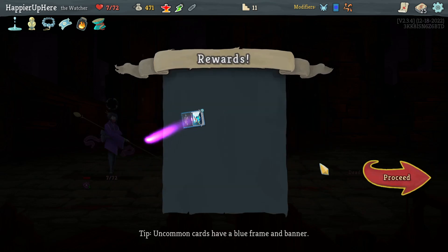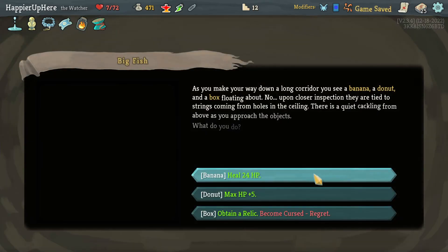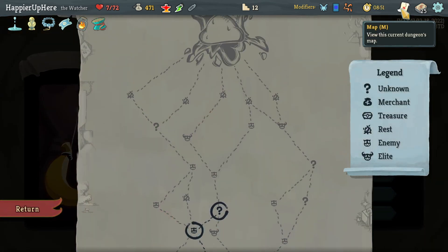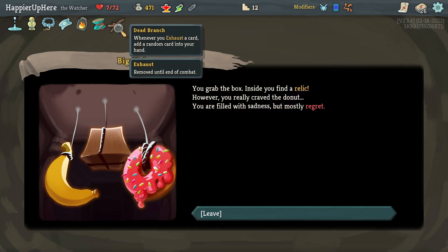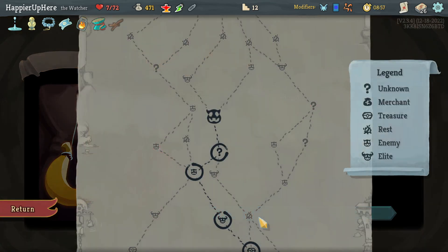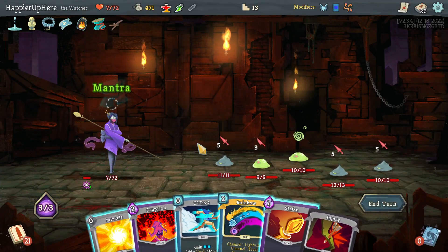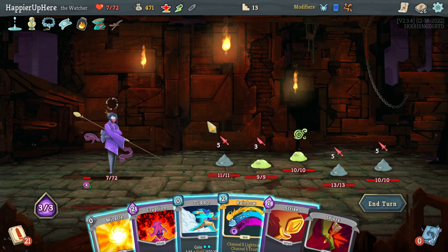The Protect is a little expensive - I think I'll take Turbo. I definitely need more energy. The Regret is annoying with only 7 HP but it will give me a unique curse. Let's take it. Also got Dead Branch - whenever you exhaust a card, add a random card to your hand. That's really nice.